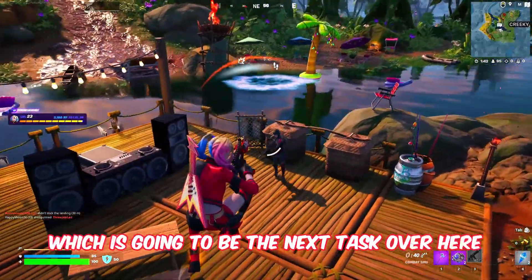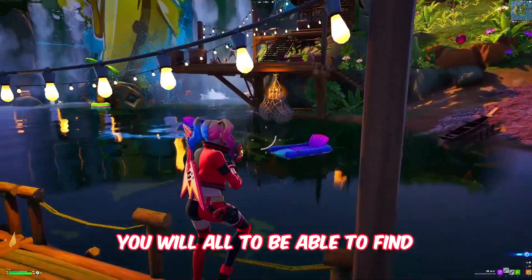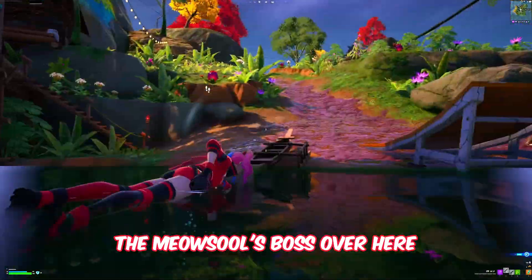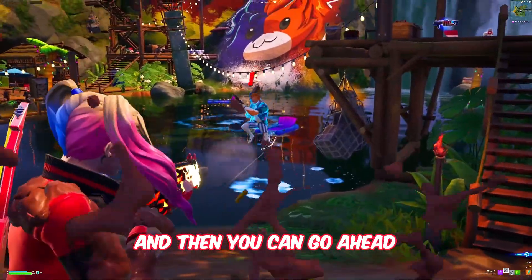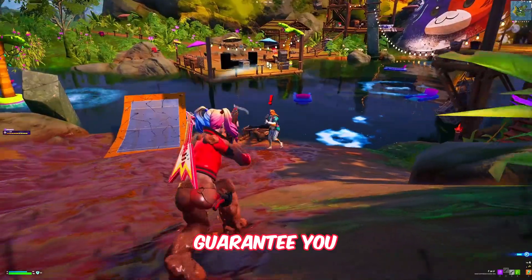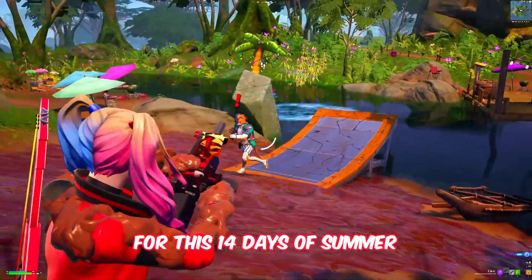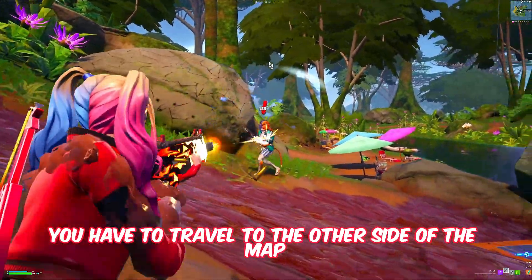Once you're done swimming, get out of the water and find opponents to deal damage to them — that's the next task. You'll also be able to find the Meowsles boss over here, so you can report back to him and then defeat the Summer Meowsles boss, which will again guarantee you tons of rewards for this 14 Days of Summer.